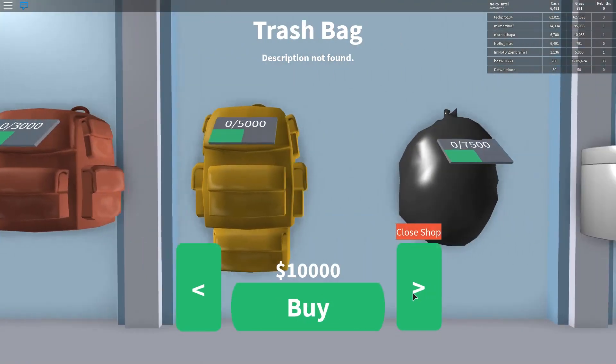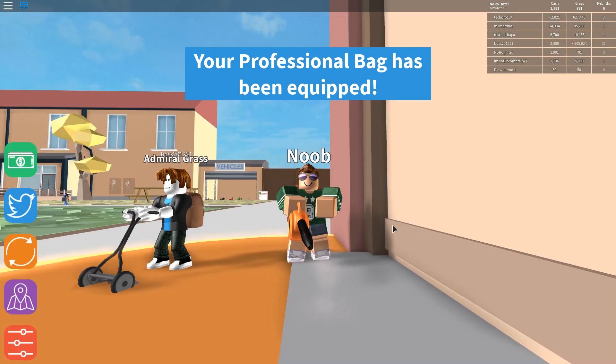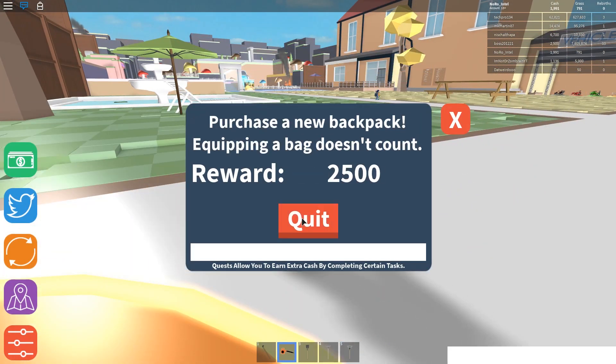We should be able to get a pretty decent one — oh gosh, this one's 7,500, this one's 4,500. Let's go ahead and buy that one. Now we'll be able to collect 3,000. Let's start up a quest — boom. Purchase a new backpack... no! Why? Why did it do that?